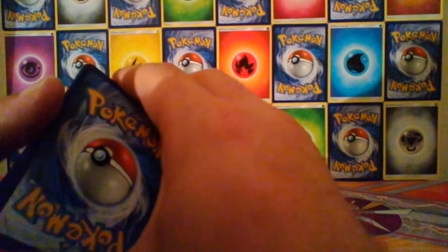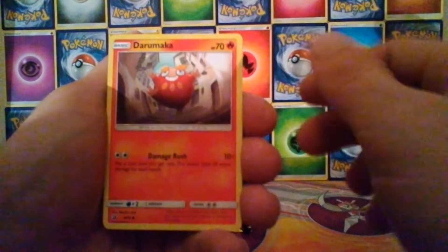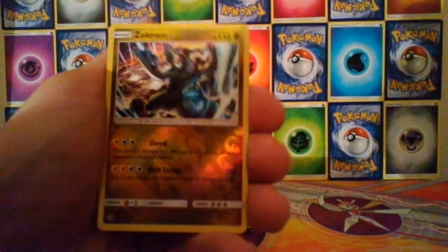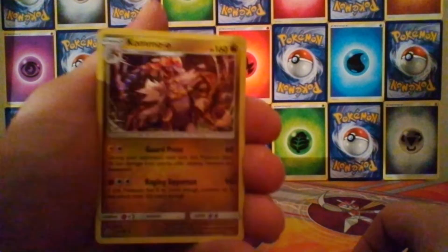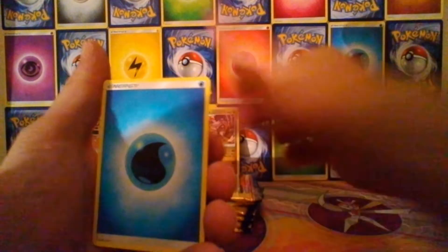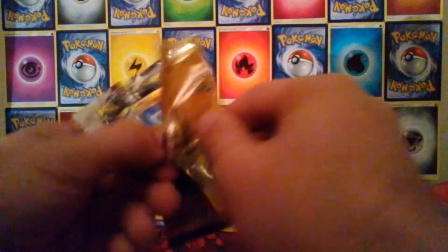Pack four - sorry, I dropped it. We've got Dratini, Darumaka, Horsea, Feebas, Wishiwashi, a reverse Seadra, a Wela Volcano Park, a Switch card, and a Charmeleon. The holo rare is a Camerupt. So that's cool. Something a bit better would be nice though - so far I'm not having the best luck with this elite trainer box.